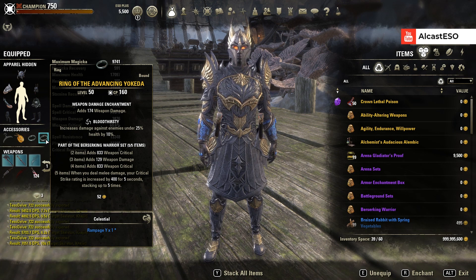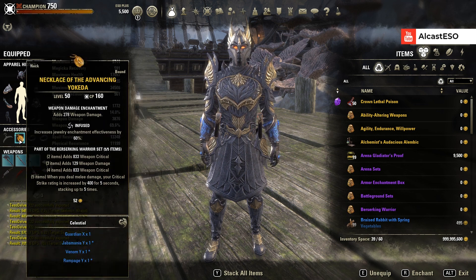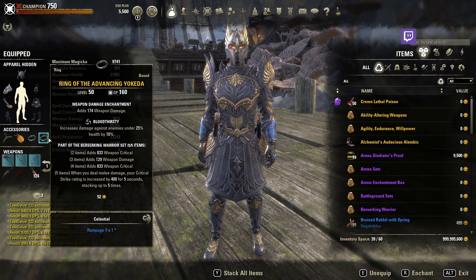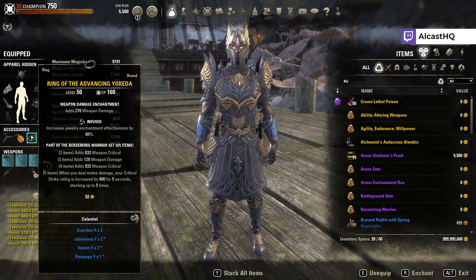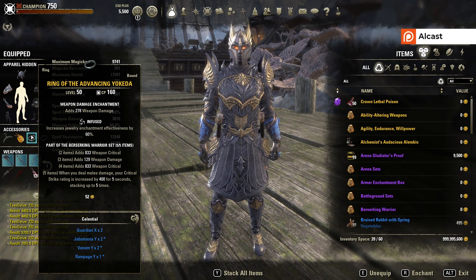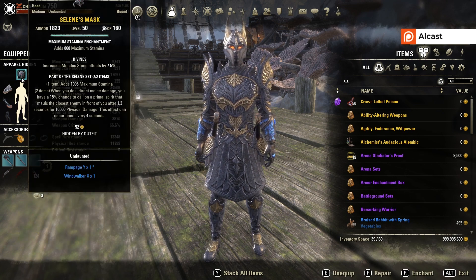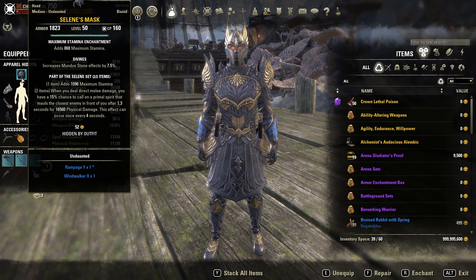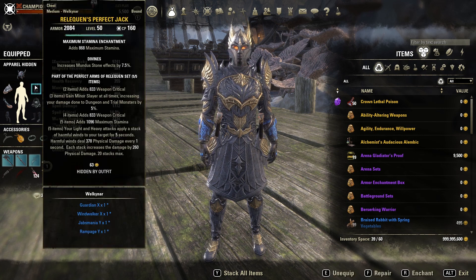This is a heavy armor set that drops in Hel Ra Citadel, so you need to transmute the jewelry — two Infused and one Bloodthirsty, which I'll get to later. If you don't have that set, another option would be Leviathan, Hunting's Rage, or any other set. You can also combine Twice-Fanged Serpent with Vicious Ophidian. The last set is Selene — the Reliquen proc triggers Selene too, so you get a high uptime on it; it basically procs on cooldown and does a lot of damage.